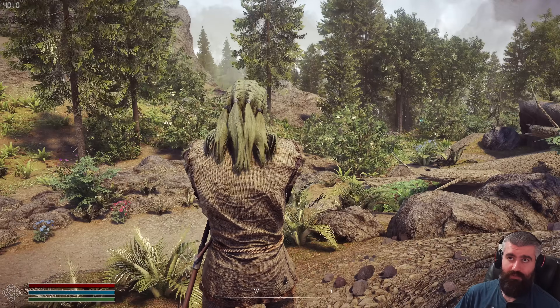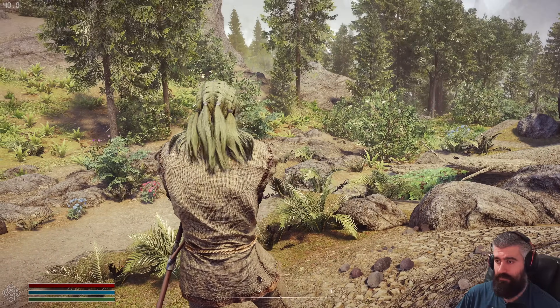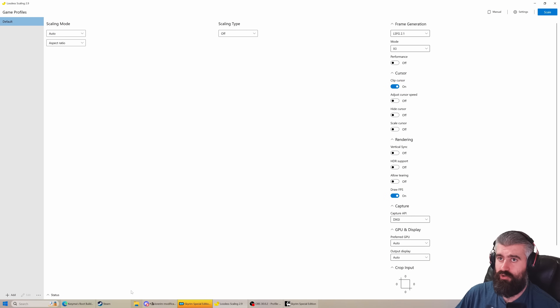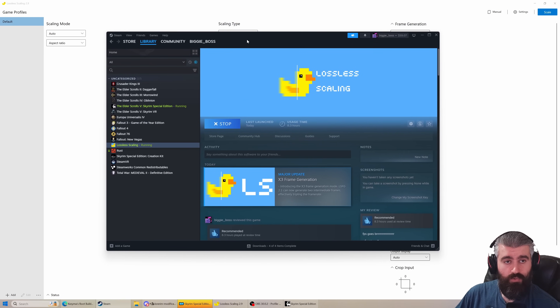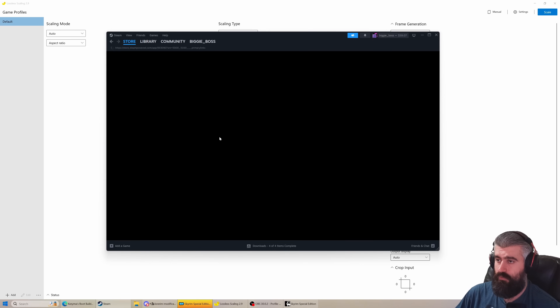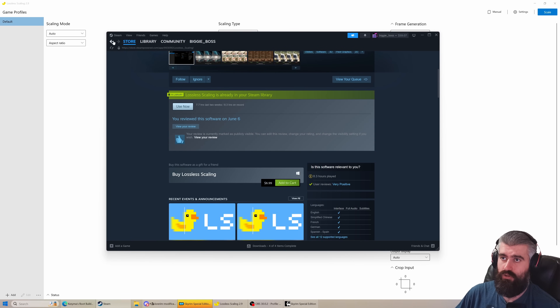For demonstration purposes, I've capped Skyrim here to 40 FPS, and we're going to see what happens. This application is called Lossless Scaling. It's available on Steam for, I believe, $6.99 USD.